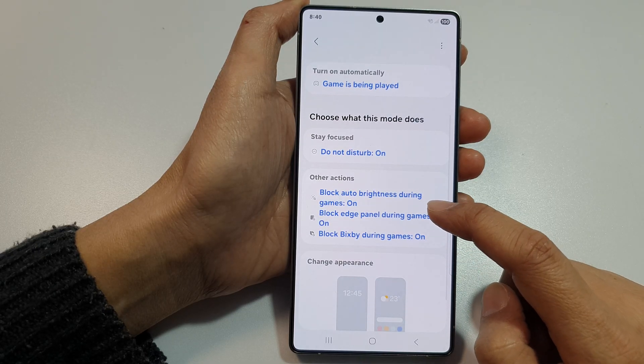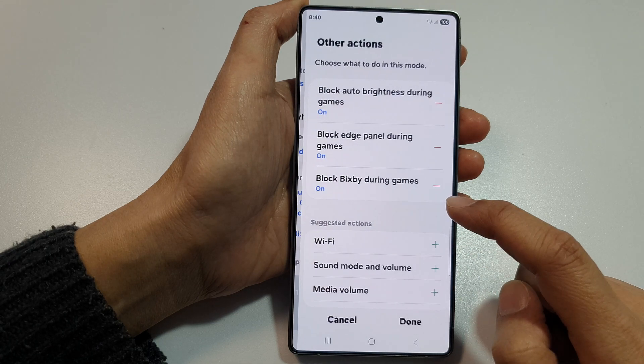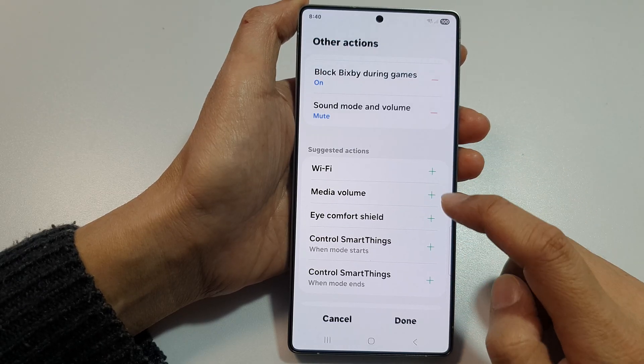Other actions include: it will block auto brightness and block edge panel. You can change those by simply tapping them. Then in here you can add anything that you want to add.